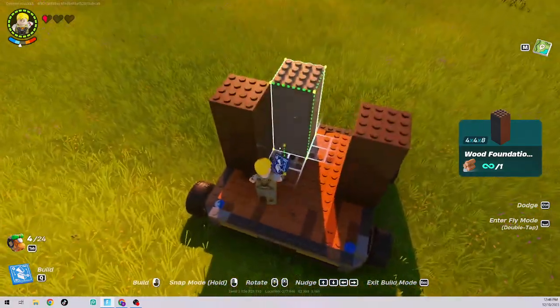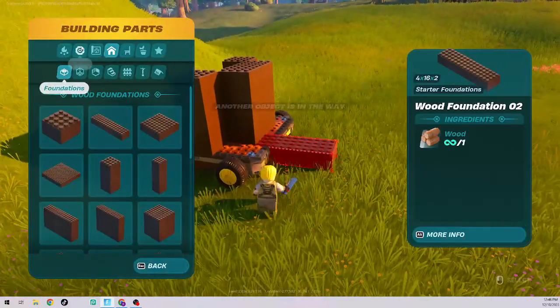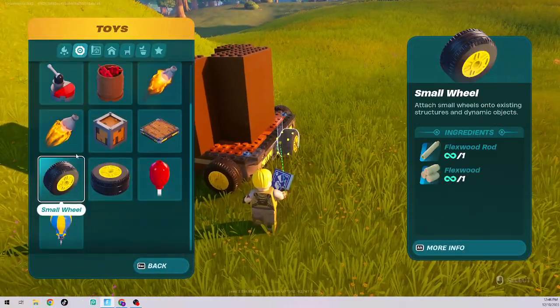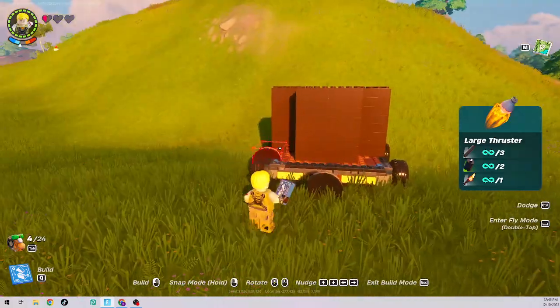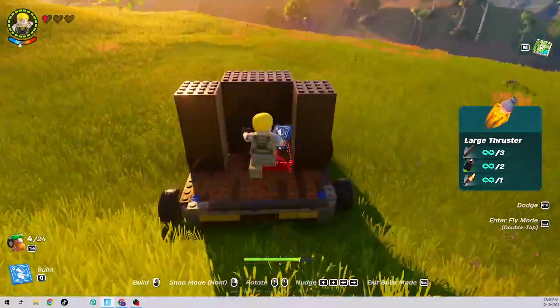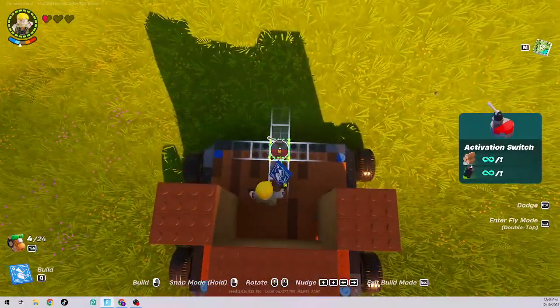What you want to do is place one of these right here, then two of these in the back. Now come over to the toys section and get a large thruster and put it right there on the back. Boom, now your rocket ship is almost ready — just put an activation switch right there.